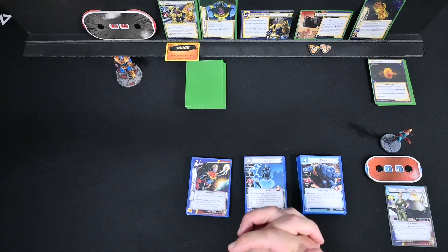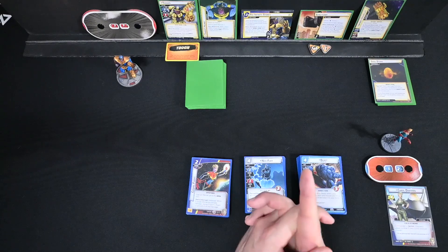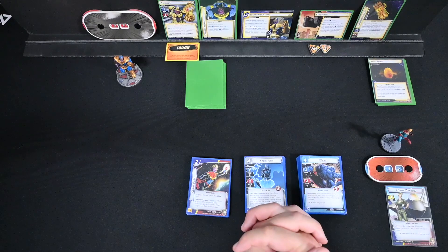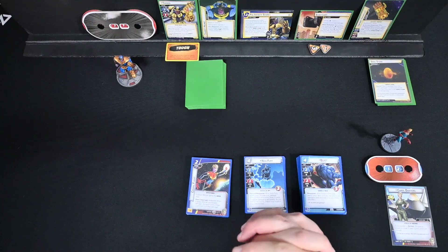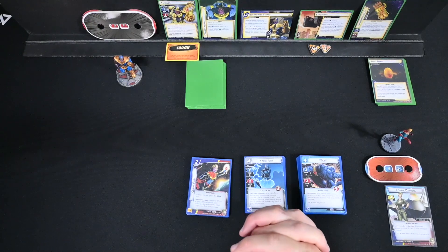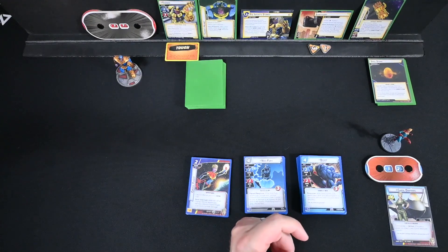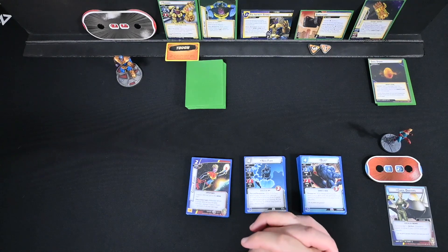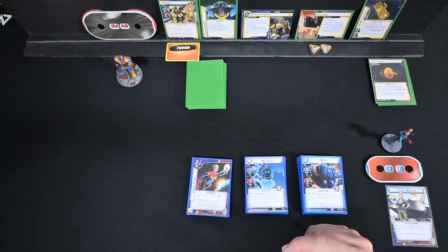He has a two-stage scheme. Stage 1 is the Infinity Stone with a 12-threat threshold. When revealed, put the top card of the Infinity Stone deck into play — which we have — and search the encounter deck for the Sanctuary Side Scheme, which we also have. Basically, we never want to go to Stage 2 because Stage 2 halves our deck, and that is crippling if not entirely impossible to come back from.